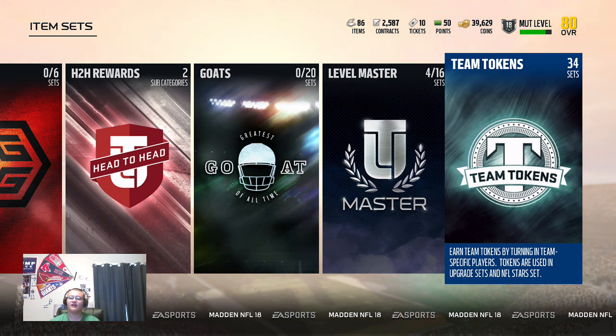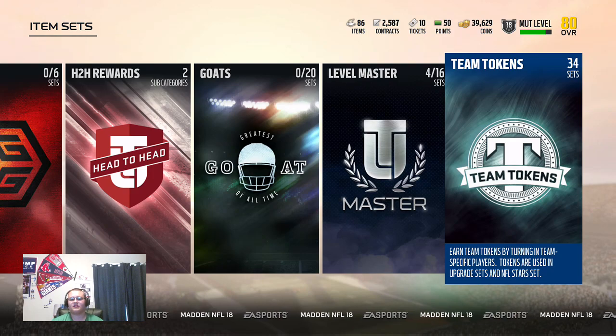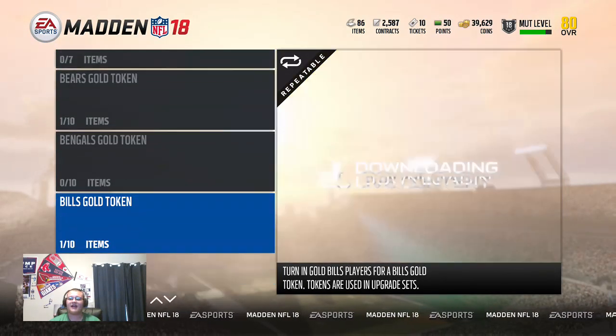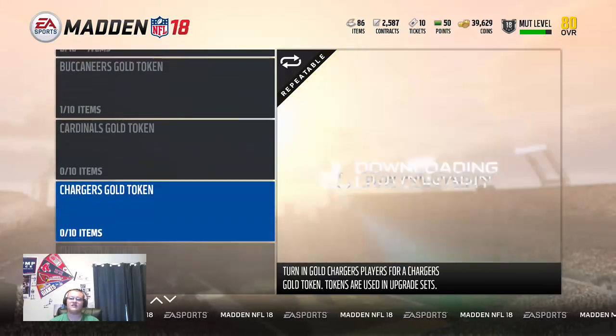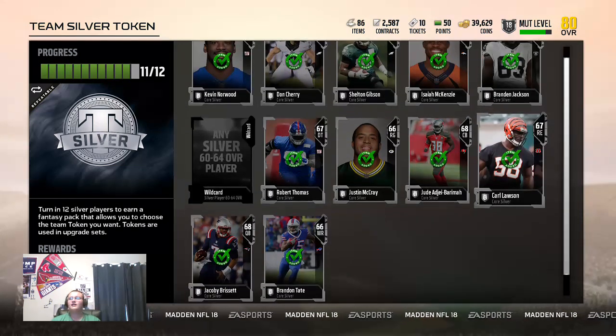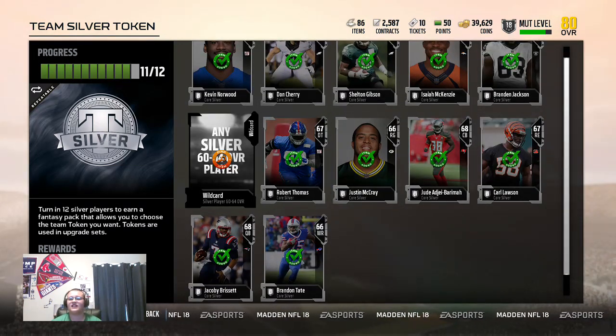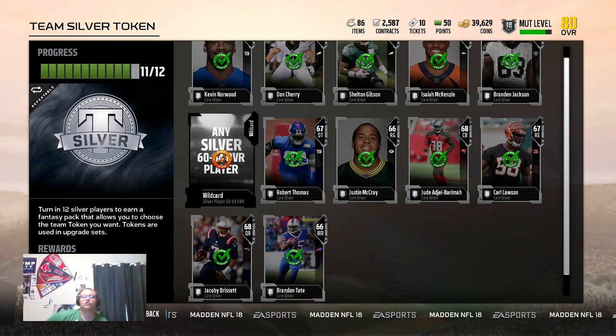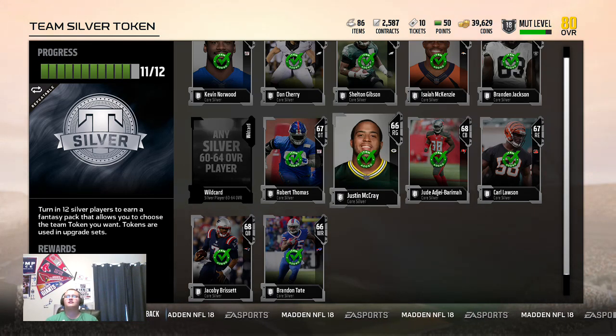Before yesterday's launch day, team tokens were crazy because silver players were way too expensive — every team had a silver token. They changed it so now it's just one set instead of 10 silvers. Silvers are so cheap now because they're not team-based anymore.